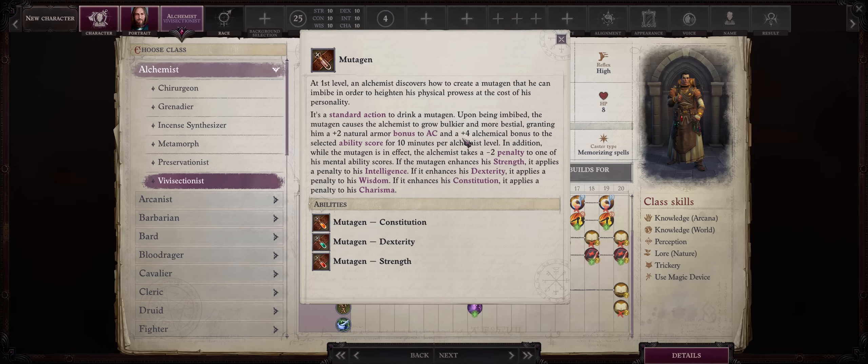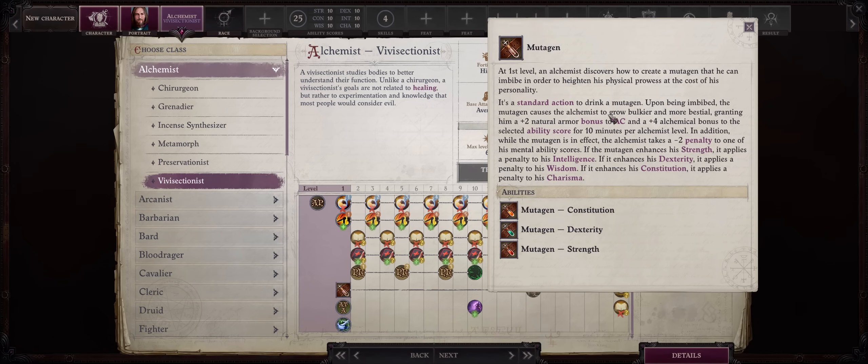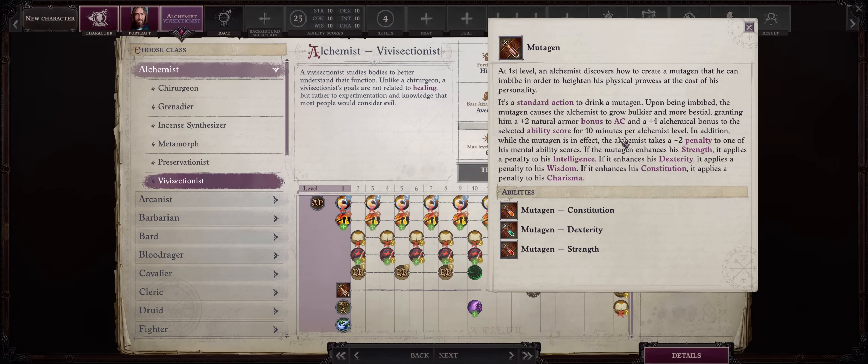The Mutagen enhances any physical ability score of your choice by a +4 alchemical bonus. Precisely because it is classified as alchemical, it will stack with quite a lot of other stuff, including enhancement bonuses from gear and spells. It does apply a penalty to a mental score, but usually characters that go for Vivisectionist don't care for that. It even enhances your natural armor class too, by a stacking bonus to AC. This is a special natural bonus that will stack with other natural AC sources too, including common ones like Bark Skin or amulets of natural AC. With just one level, it's only going to last for 10 minutes of real time, but that's usually more than enough.